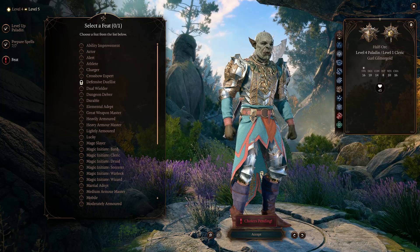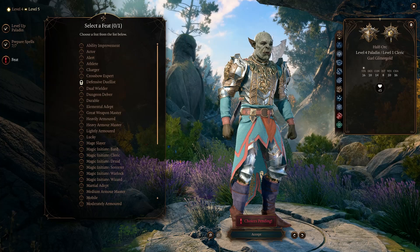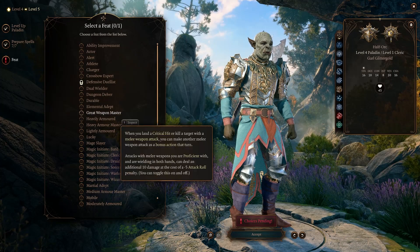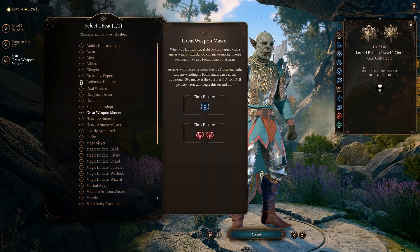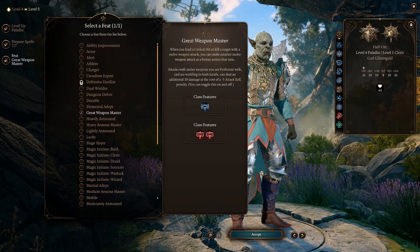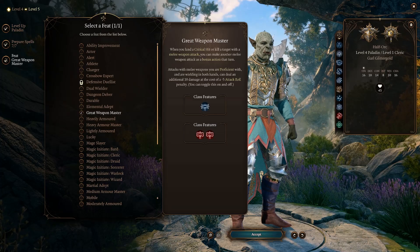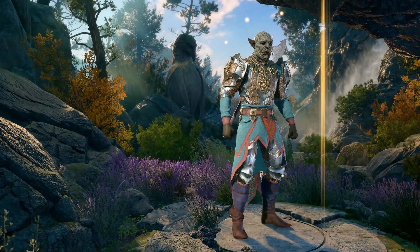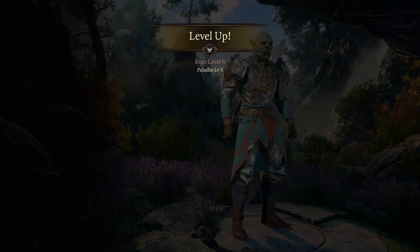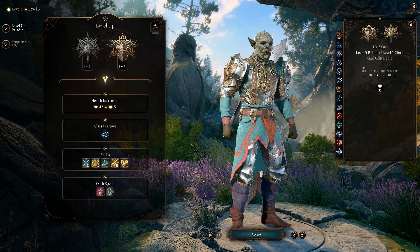This is going to be a two-feat character, and the order that you choose them really doesn't matter. We're going to choose Great Weapon Master and Sentinel. I'm going to go ahead and select Great Weapon Master early just because the extra 10 damage at level five can be humongous. It's always nice to have an extra 10 damage, but the earlier in the game you get that bonus, the better.